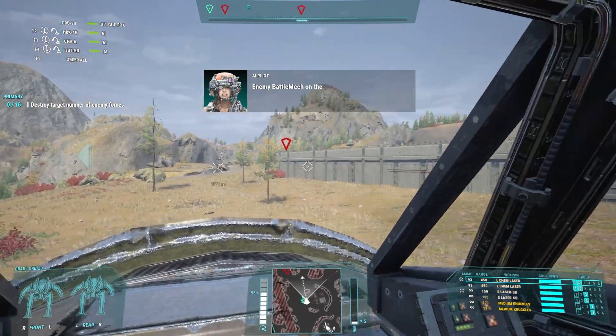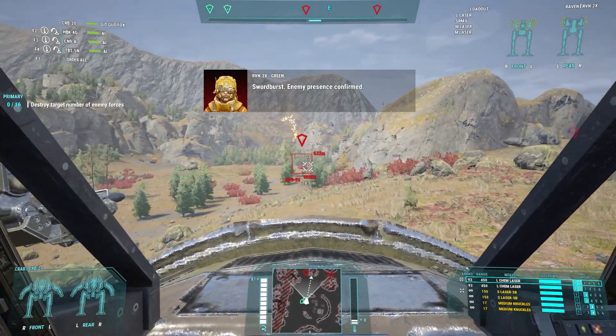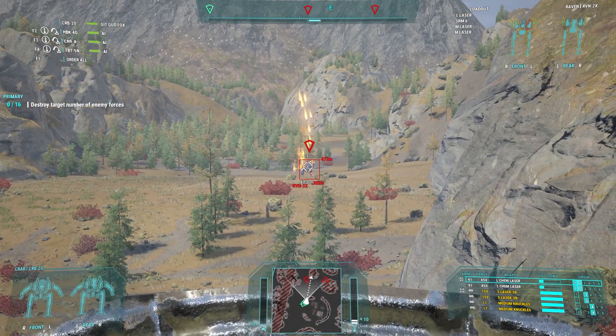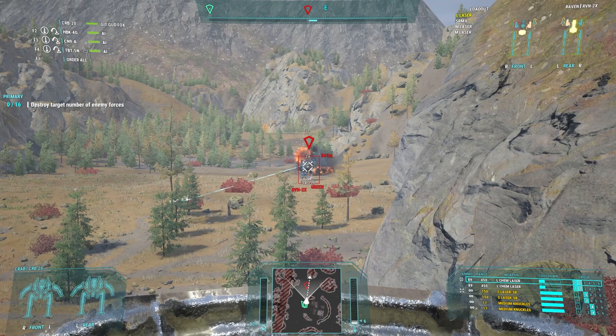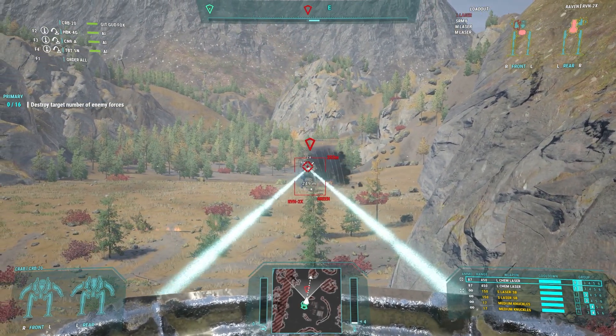Shortly after their arrival, a pair of scout mechs appear to determine the purpose of Zenko Lance and are greeted by Zenko 3 and 4's LRM barrages. Because Zenko Lance has a significant range advantage, Zenko 1 engages at medium range and does not approach, to avoid pointless damage from the scout mechs' primarily short-range weapons.